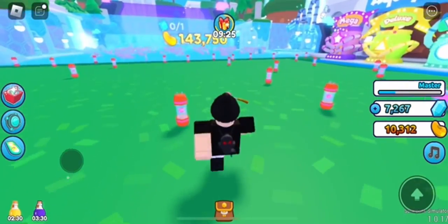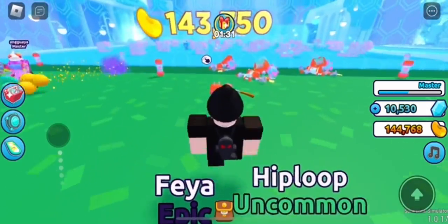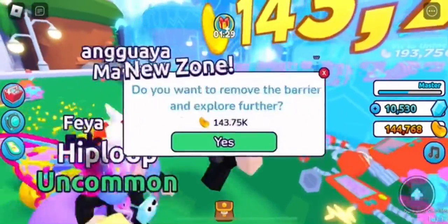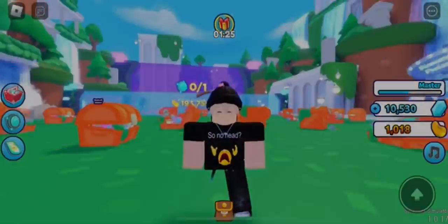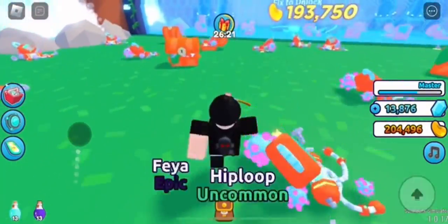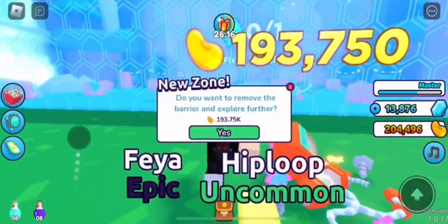Yeah, a little bit over that. I cut the video real quick because I had to get enough coins — as you guys can see, I do have enough now, a little bit more. So I can go ahead and buy the next barrier. The next one after that will be another 100k, so about almost 200k — 193k, a little bit over. Now you want to do that and press buy.